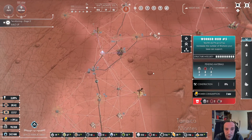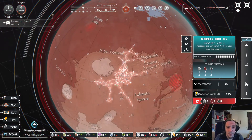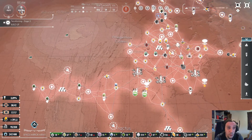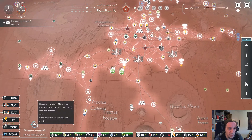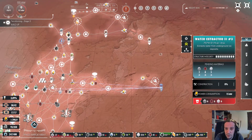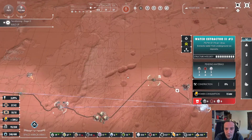We had a meteor impact here. I really feel like these meteor impacts need some sort of notification, because my base is already pretty big and I don't even get a warning everywhere. If somebody knows what I'm doing wrong here, please feel free to tell me — maybe there's a simple solution I'm not aware of.